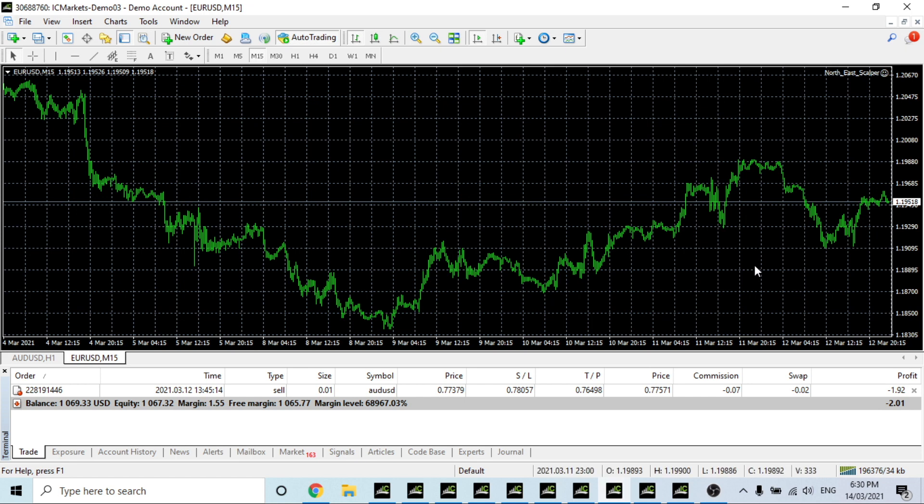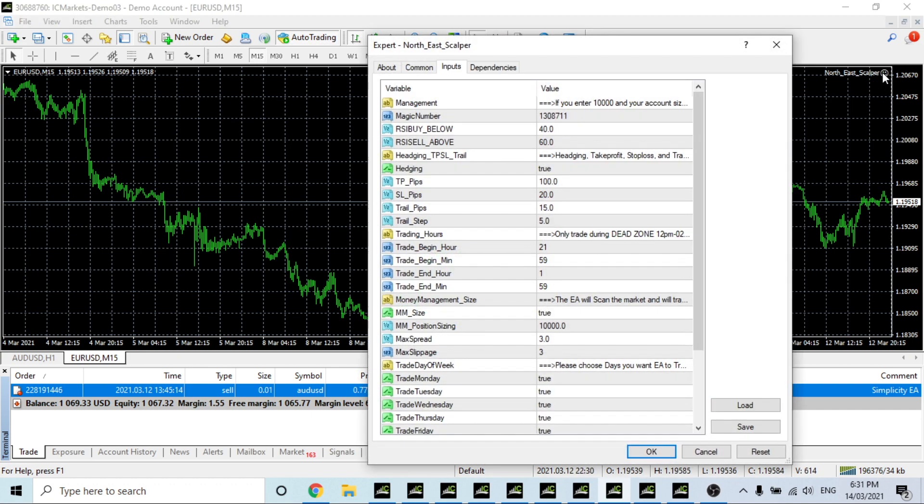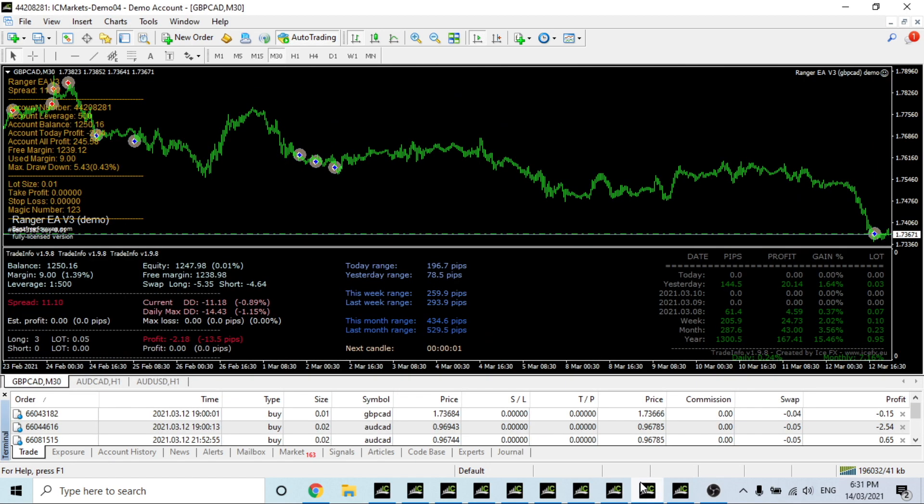Here's one of the new ones — this is called Northeast Scalper. The trade currently showing on the account is not Northeast Scalper; that was from Simplicity, which I got rid of in favor of Northeast Scalper. I'll close that trade when the market reopens after I finish work. I've set up Northeast Scalper basically with no changes yet — I'll have a look at the timeframe it trades and any settings that might help with the challenge. We'll see how it goes.